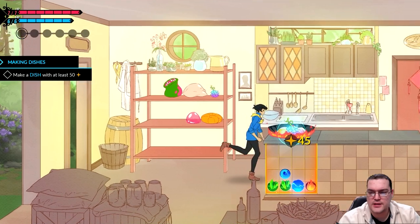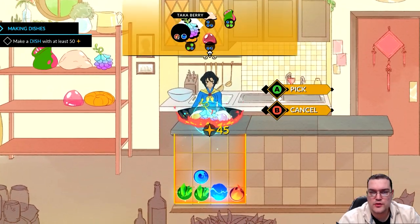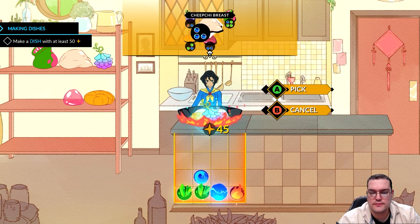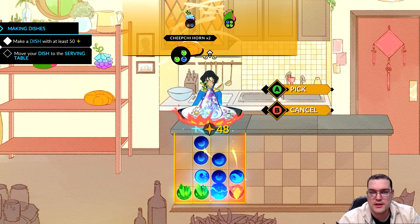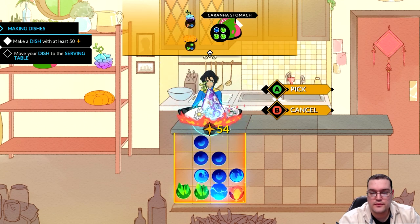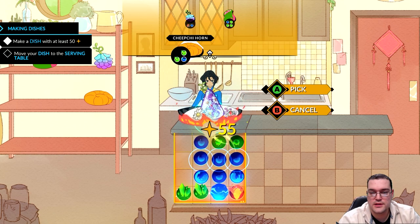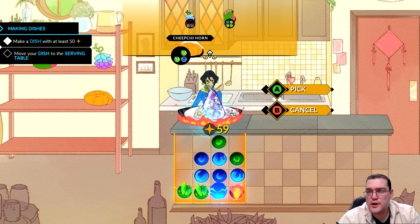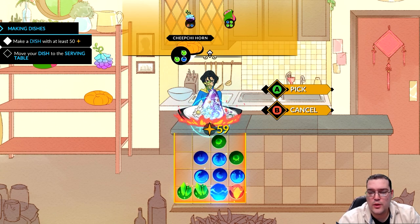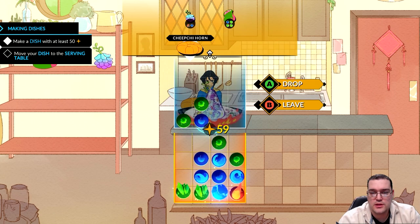Let's go to the pantry and throw in more ingredients — some more of the blue, some nectar, some good green. Now our dish is already over 50 points, so we're already in good shape, but let's see if we can sweeten the pot a little bit.